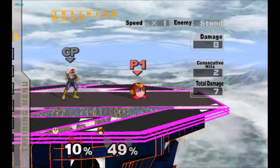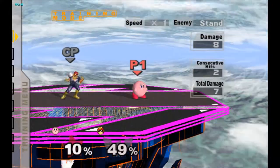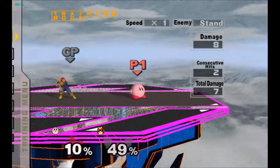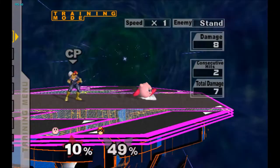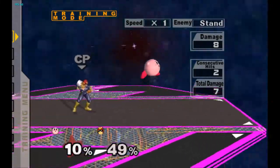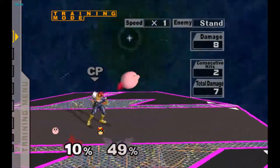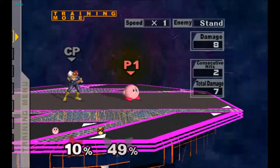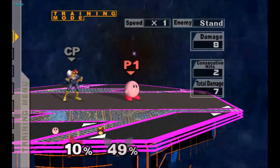One thing I did forget to mention is Kirby's jump squat — the frames were increased from 3 to 4, so Jigglypuff is 5 frames jump squat and Kirby has 4. Up air got the same treatment — damage was reduced from 15 to 14, still hits pretty hard though.